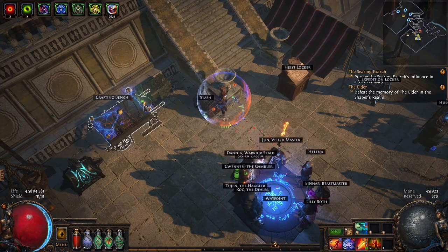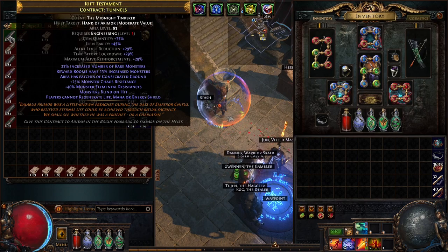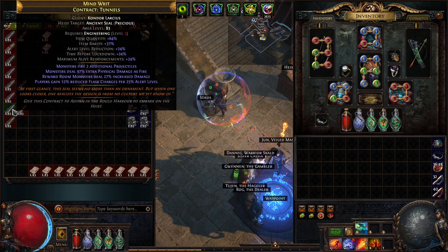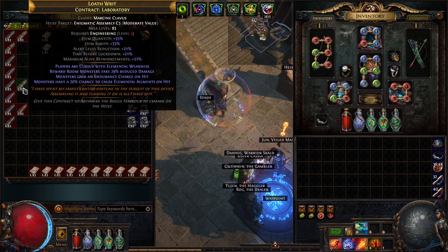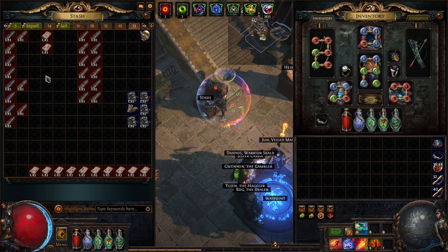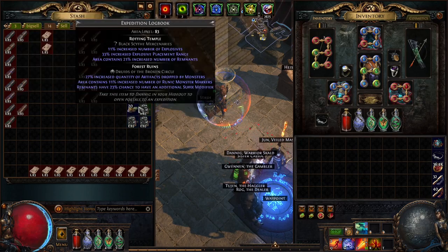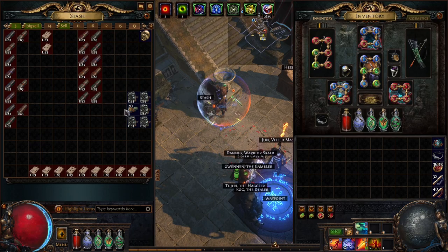We got quite good engineering contracts: level one, level two, level three, three times level four engineering, and three times level five engineering — very nice. In total we have eleven engineering contracts. On the side we found a divine orb, five log books, and a lot of exotic currency for two-divine gambles or other use.